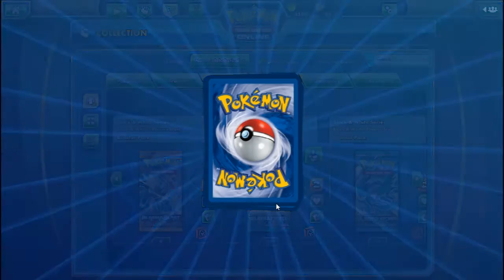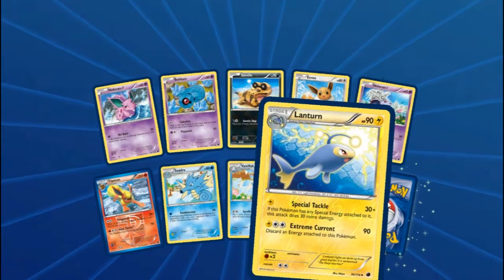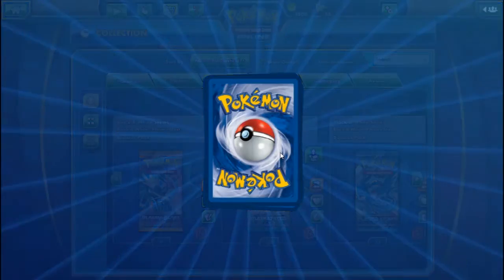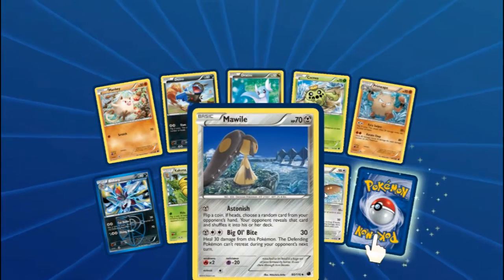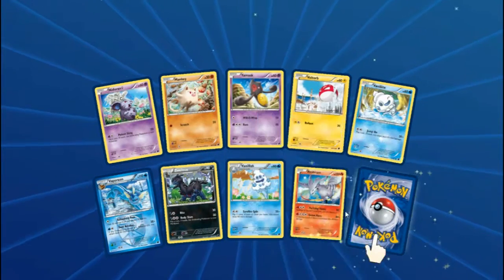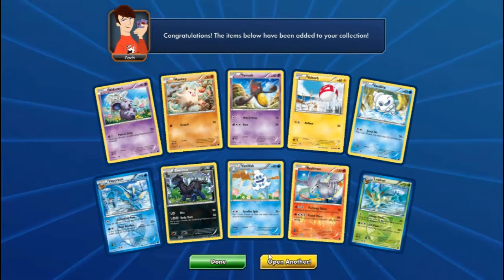Pack thirteen: another Flareon. I remember when you used to have to give quite a lot for a Flareon — it was worth quite a bit and it was only uncommon. Reverse Noctowl, another one. Chill Max — chill to the max and have an ice cream! Four Reverse Reshirams. And there's our Leafeon! Full set of Eeveelutions! Well done team!